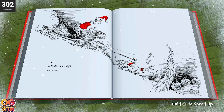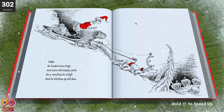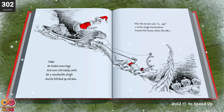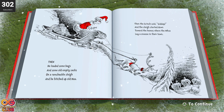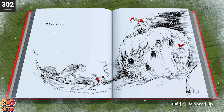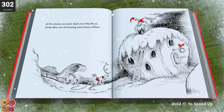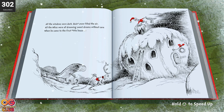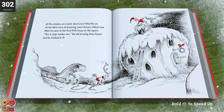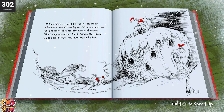Then he loaded some bags and some old empty sacks on a ramshackle sleigh and he hitched up old Max. Then the Grinch said, 'Get up!' And the sleigh started down toward the homes where the Whos lay a-snooze in their town. All the windows were dark, quiet snow filled the air, all the Whos were all dreaming sweet dreams without care, when he came to the first little house on the square. 'This is stop number one,' the old Grinchy-claws hissed, and he climbed to the roof, empty bags in his fist.